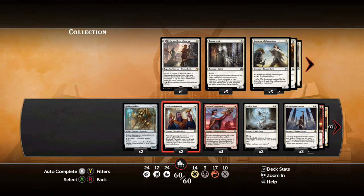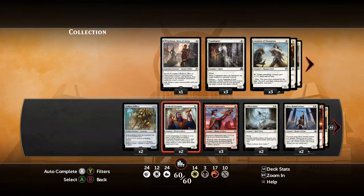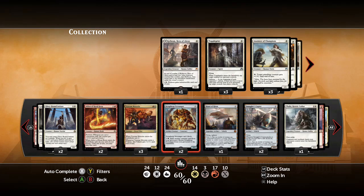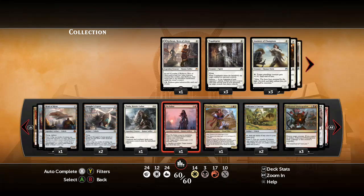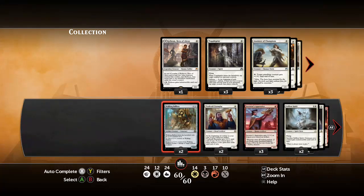This deck is hedged - it leans mid-range because on ladder you don't know if you're going to play against aggro, control, or other mid-range. There are matchups where you want to be aggressive, such as against ramp and control, and matchups where the aggression comes at you, such as zombies, elves, and green-white renown decks. So you need some value and some removal. This is a very good deck, but it's hedged because all the games we play are basically best of one.